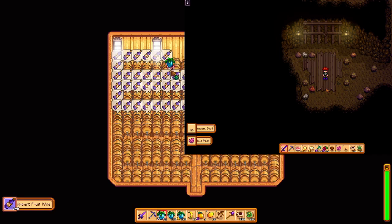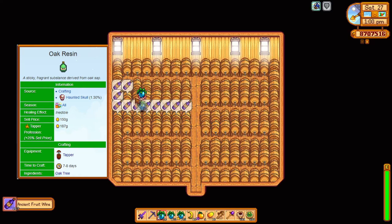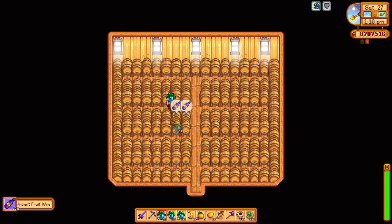Oak resin is going to be a pain, but I suggest that as soon as you have your ancient seed, you create an oak forest and tap every single one of them. This is a slow process — I transformed the train area into an oak tapper farm, and this was actually the last stage that needed to be completed before I had all my kegs. Oak resin takes 7 to 8 days to be produced.